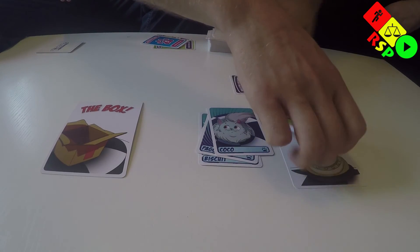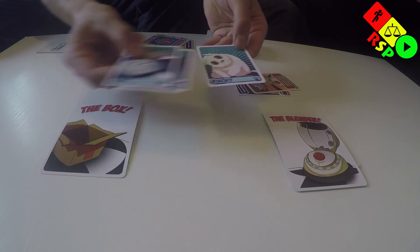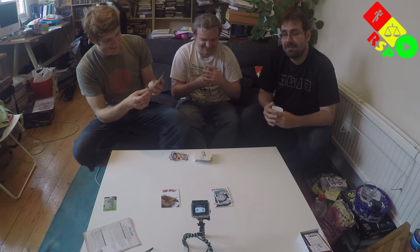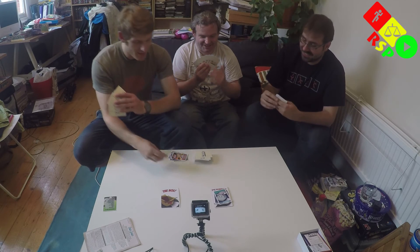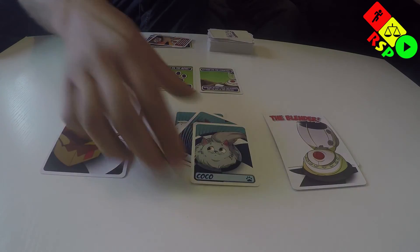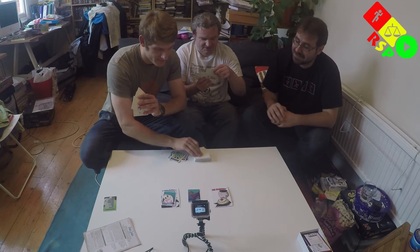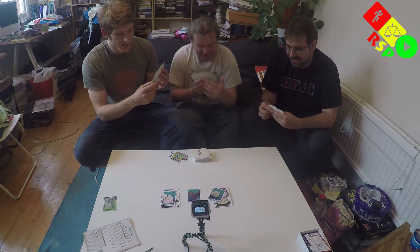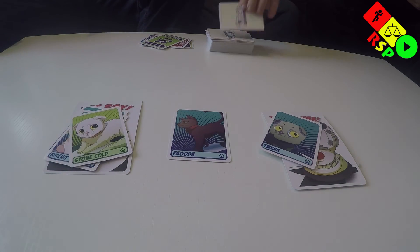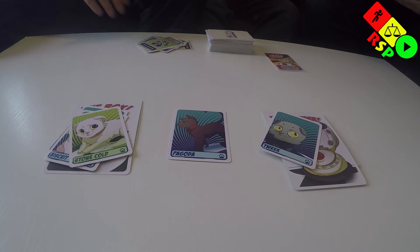I just got screwed. In my defense, the last game we played I got picked on quite a lot, so I'm out for blood. I'm going to play Kittens on the Counter, which will move my three kittens out of the Blender and onto the counter. And then I'm going to play Kittens on the Move and put Coco and Biscuit into the box. Tweak goes into the Blender — no! And Stone Cold into the box. We should keep the blends separate here as well. The game ends when all of those have come out — there should be 16 of those.